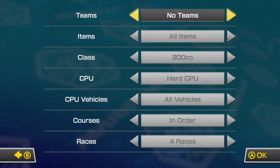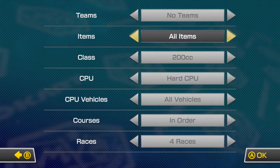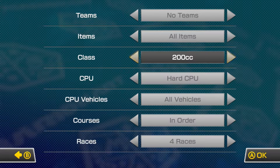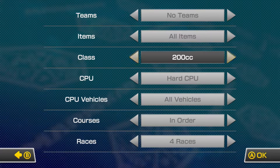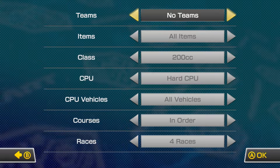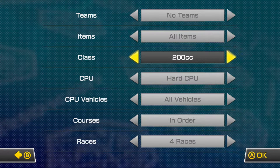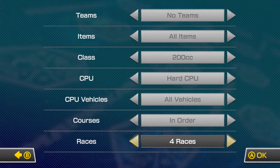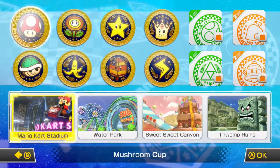Hey guys, it's your boy from NiggaAsianTV and we're here with some Mario Kart 8 walkthrough. Basically it's a new feature — a new class — technically it's 200cc. If you guys didn't already know, previously you could only go up to 150cc, so it's been added, meaning it's just a little bit faster. I decided to go ahead and start recording some of it. As you guys can see: versus mode, no teams, all items, 200cc, hard CPU, all vehicles, four races. Let's jump straight in — I'm going to do the Mushroom Cup because it's a little bit easier.